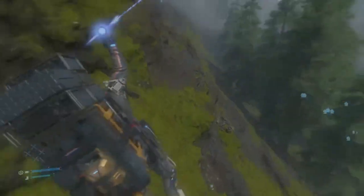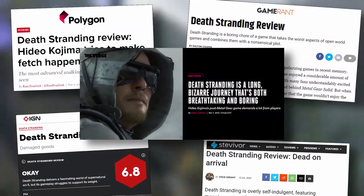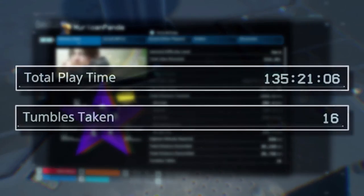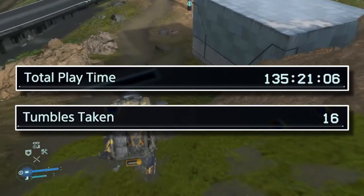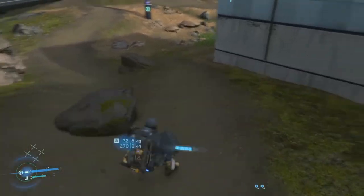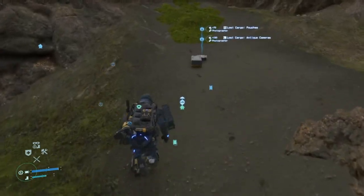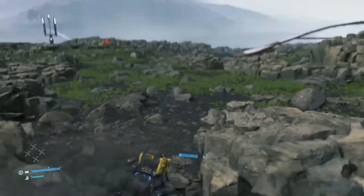If you paid attention to the critics and some of the more negative reviews, you've no doubt heard that the controls in Death Stranding are difficult to master. Though there's some truth to that, I do think it was a little overblown. When I finally got the Platinum Trophy for completing 100% of Death Stranding, I had just over 135 hours on the clock, and the in-game tumble counter told me I fell over a grand total of 16 times.